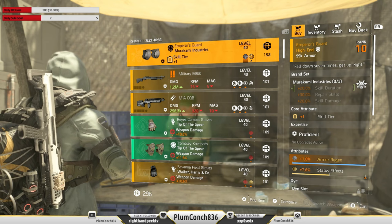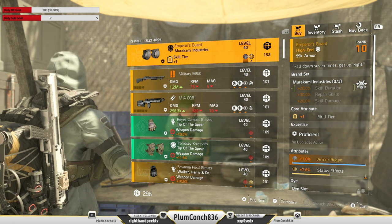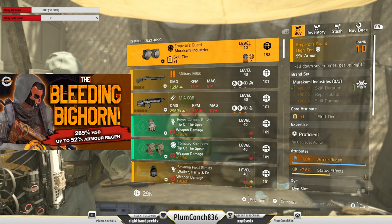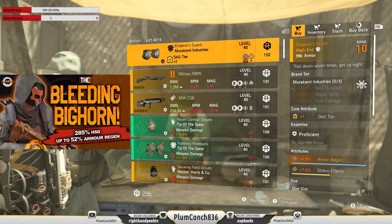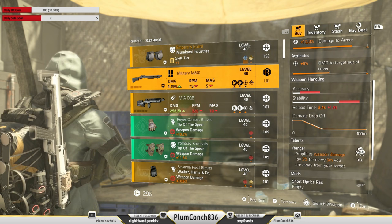Now for our dark zone vendors, we're going to start at DZ West where we've got these Emperor Guard knee pads. These have skill tier, status effect, and armor regen — I don't mind these ones at all. Roll armor to them and keep the status effect; that works really well with the Ridgeway's Pride chest piece and would be an awesome variation for my bleeding Bighorn build. And below that we do have an M870 shotgun — it's got all the attributes that we want, so you can just swap Ranger to whatever talent you like.